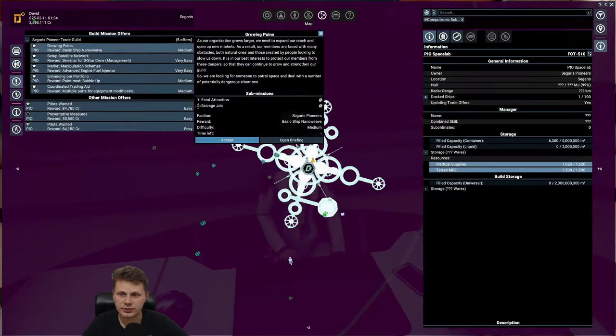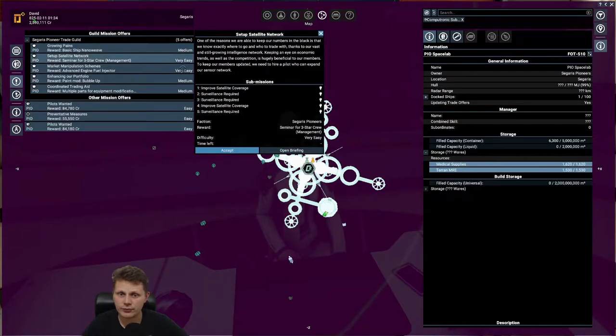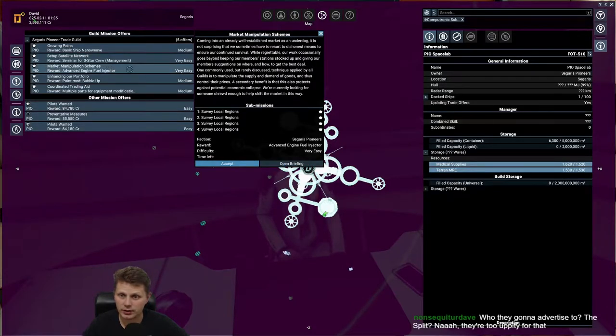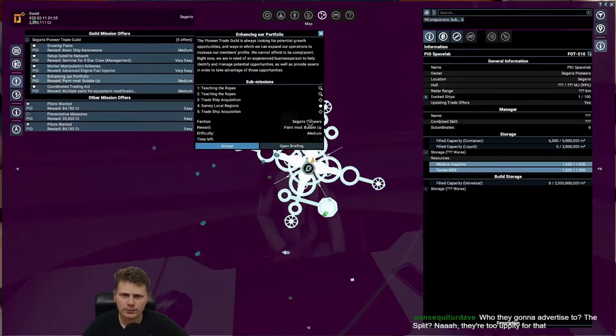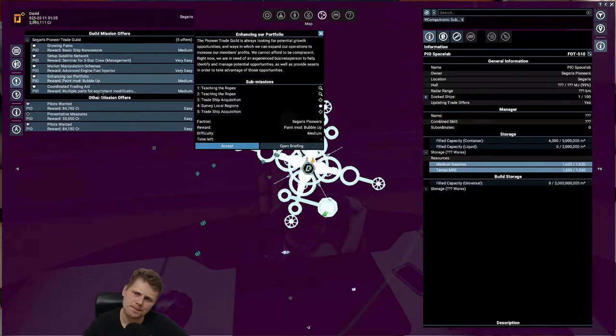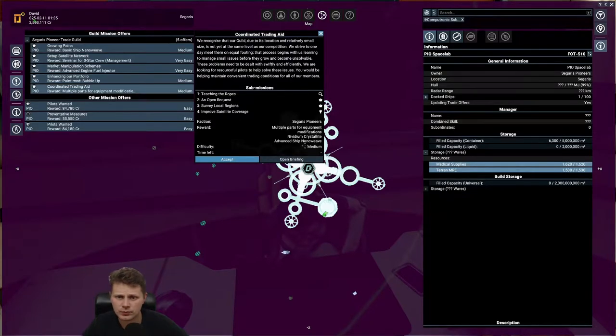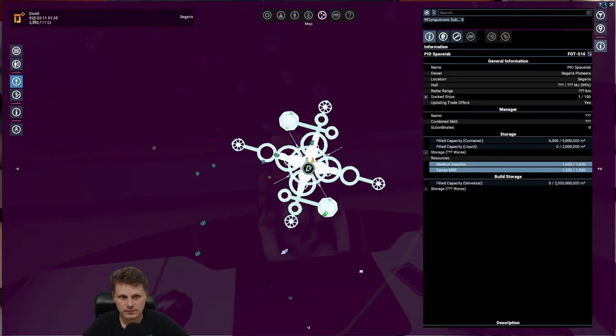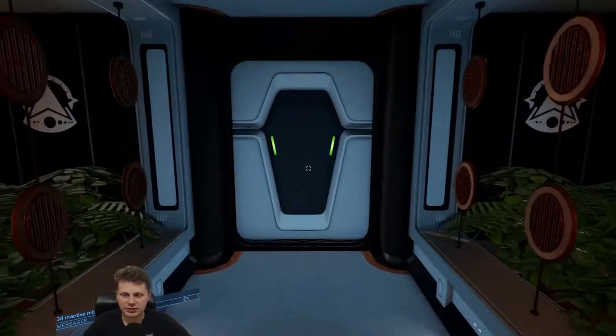What do we need to do? Fatal Attraction is a salvage job. There's a level 3 management over here — very easy. Improved satellite coverage — surveillance required. Level 3 seminar management, that is really, really good. Enhanced portfolio — not sure about that. The level 3 is really a problem. Why are they going to advertise to the Split? I've really seen it, I'm not lying to you — I've actually destroyed one.